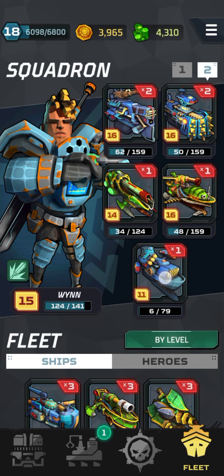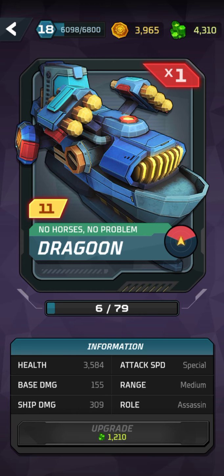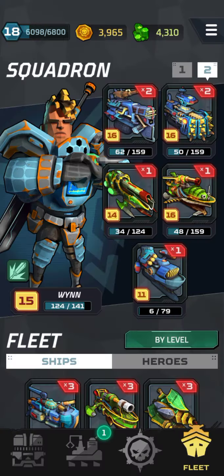Last but not least, we have the Dragoon — which is actually the last ship I've gotten, which is why it's only level 11 — with 3,500 health, making it nice and tanky. It also has a good firing arc of 135 degrees and reasonable base and ship damage. In my case I'm using it as a tanking variety.